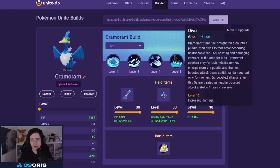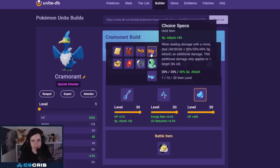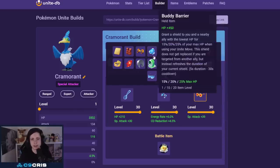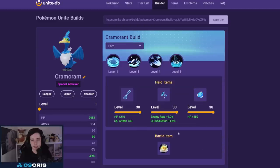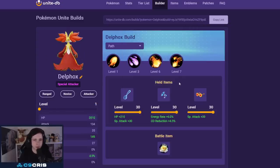One of my favorite underrated Pokémon: Cramorant with Dive and Air Slash — very strong and powerful build. Wise Glasses, Energy Amplifier, and Rocky Helmet is what I like most currently. You can also maybe go Choice Specs for more damage, but I think this is a very strong and reliable build. Battle item: Eject Button, because you can Eject Button during your unite move which is also very strong. Emblems: seven black and six green.